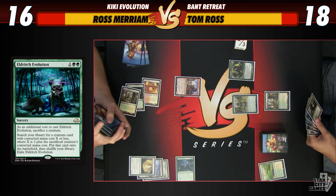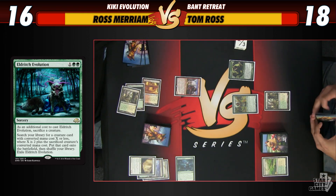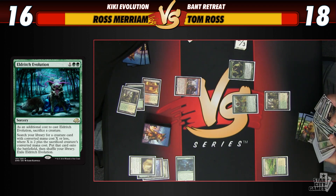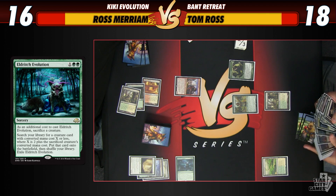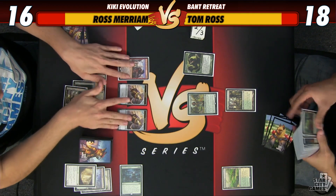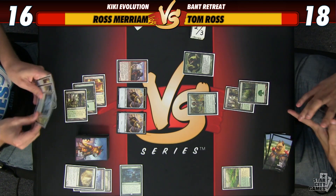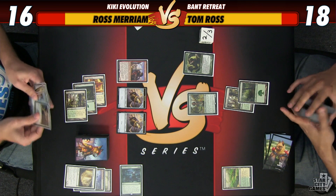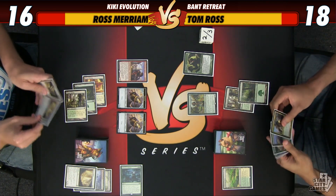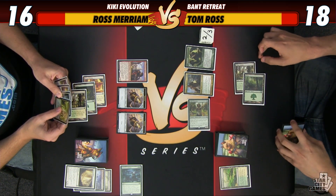Do I need Blue mana right now? I don't know what I need. I can play either my Knight or a Courser or a 2/1 that gets back a fetch land. I don't know what's better. What happens if the Knight dies? It's all bad no matter what. So I got here a 2/3. I can't double shoot my thing. Am I doing this right? Probably not. Whatever. Go ahead.